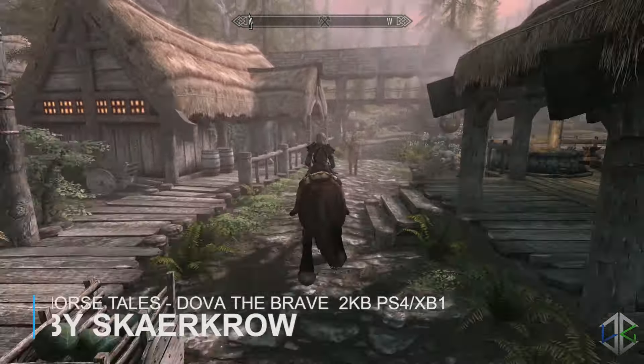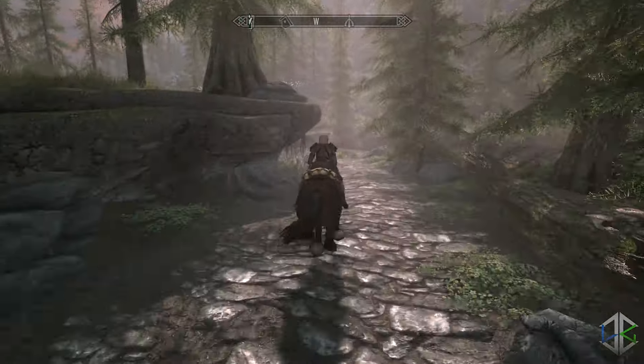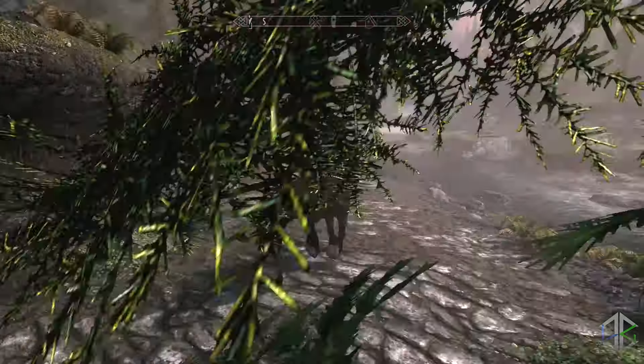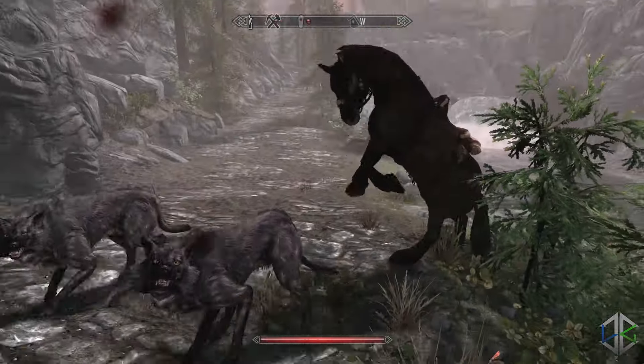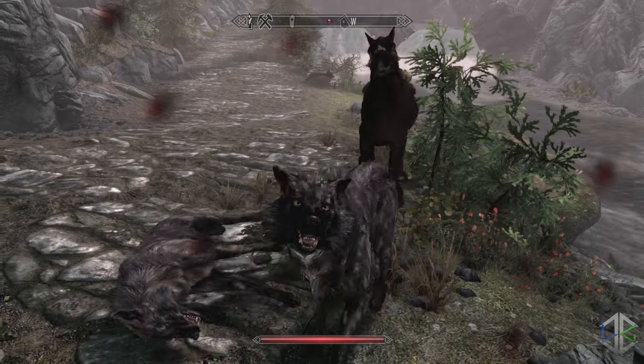Our first mod of the day is Dovah the Brave. This mod adds a book that can be bought from Lucan Valerius that will teach the player a lesser power that summons a rideable horse. The horse is marked as essential and, because it's a summoned creature, will actually follow the player around when they dismount — though it won't go into buildings because he's a horse, of course.